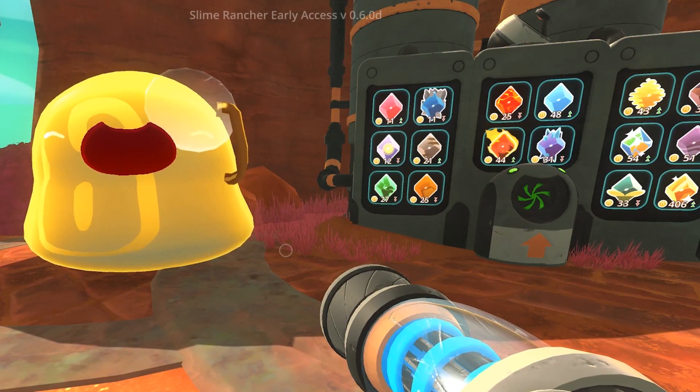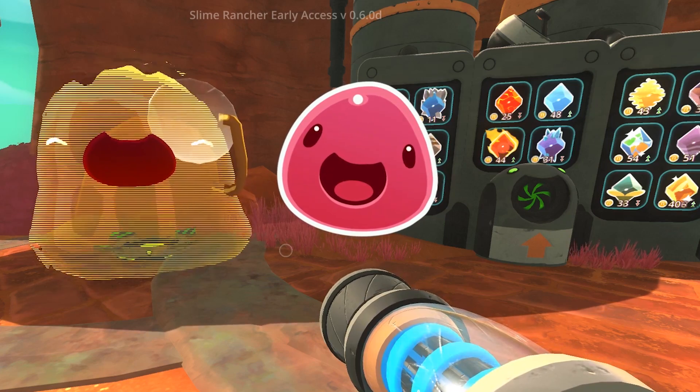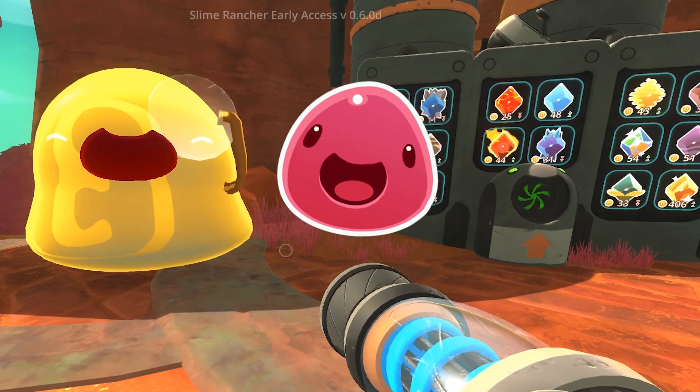The key to making new bucks are plorts, and to get plorts, you'll need slimes. Slimes can be found all over the far, far range, and there are a huge variety of different types of slimes for you to ranch.